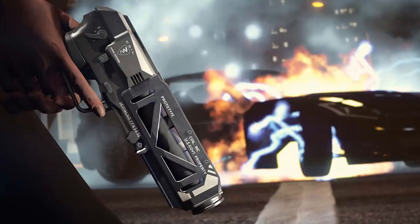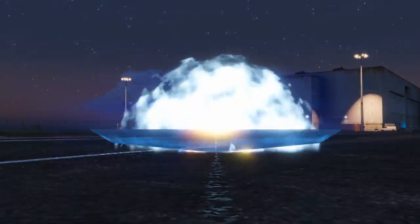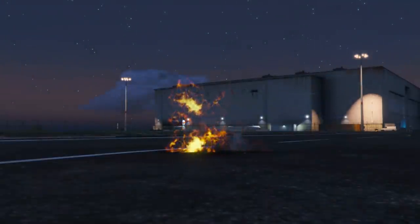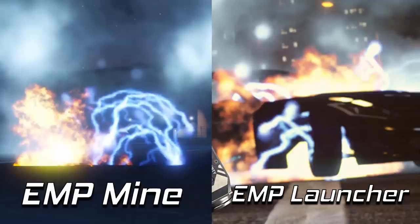We actually have an EMP device in the form of a landmine already in the game. I went to take a look at its effect in the Rockstar Editor — this is the Arena War Mine EMP effect in slow motion. If we pause it on a certain frame and put the two side by side, you can see that they utilize pretty much the exact same blast effect, from the smokiness on the outside to the orange burst on the inside, and even the lightning is of the same texture and color as well.